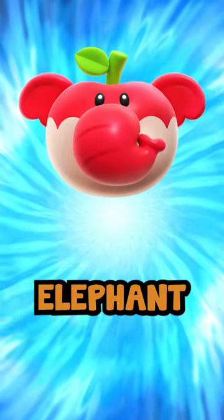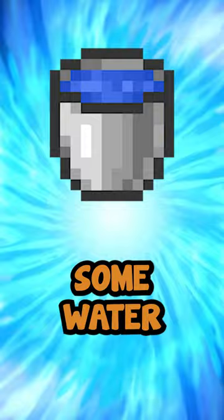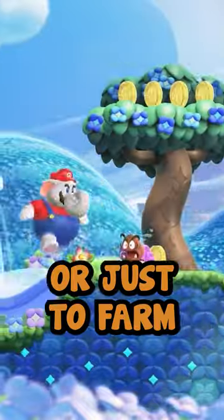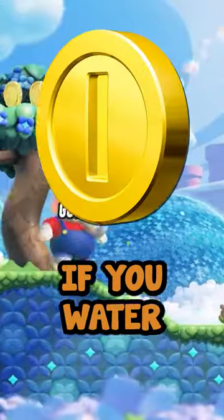All you need is the new elephant power-up, together with some water. When going through the level, you will come across water sources that can be used to revive plants, or just to farm some coins if you water the ground.